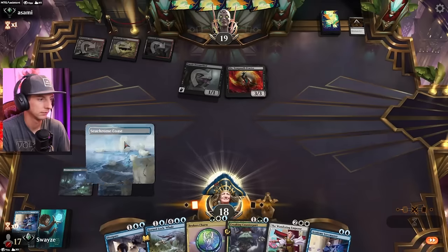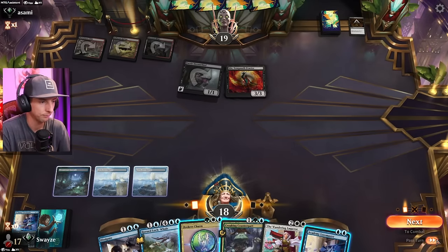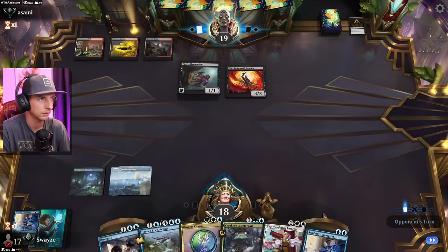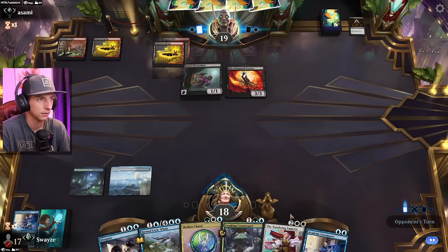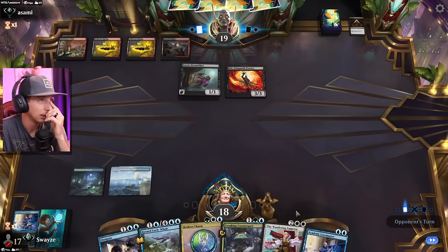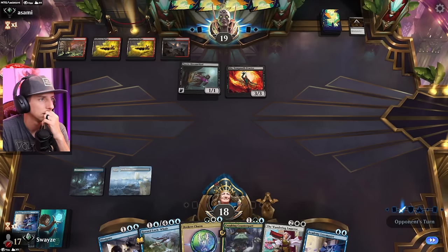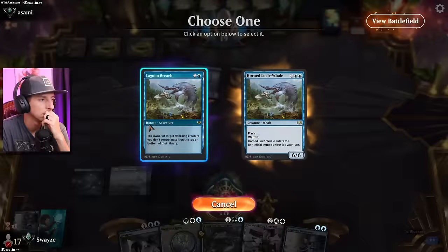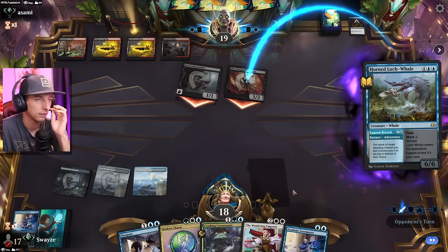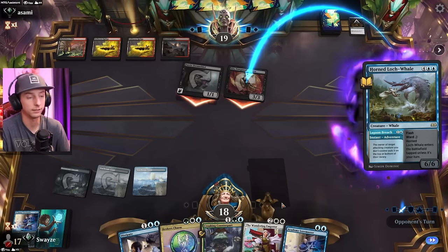We might be in trouble here — for real. Oh God. Wait, hold on. We've got a bounce spell for this, and then next turn we play this. Seems pretty good. I really hope we draw a land naturally here. That'd be nice. We'll be sending this back — see if they put it on top of their deck or not. At least we won't be seeing it for at least another turn, so that's good.